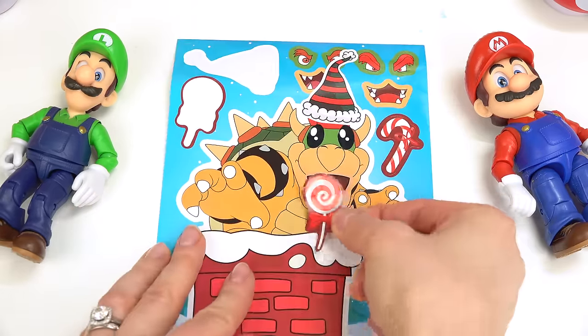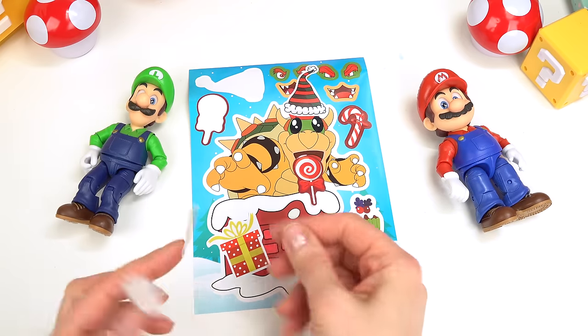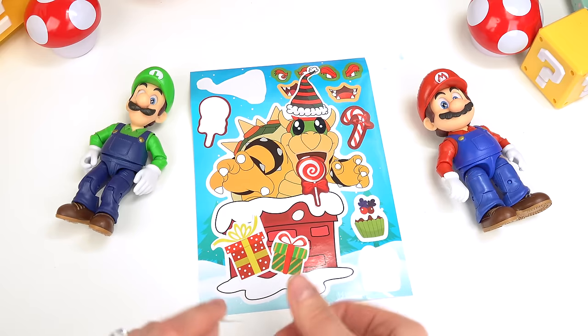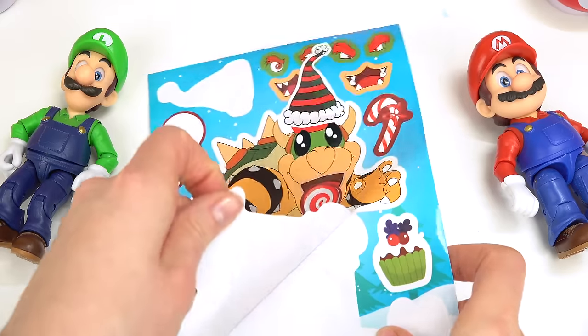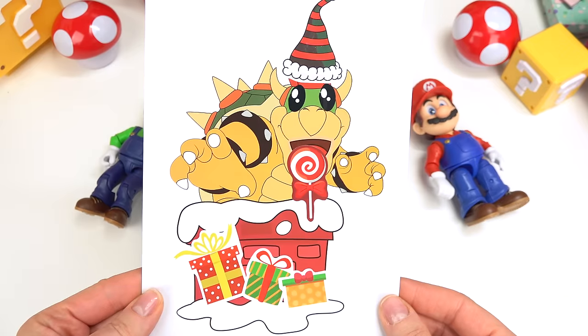We have a very festive hat and a lollipop. We're gonna put lots of presents around him because he's probably going to steal them. Oh, let's peel this one back. You kind of look happy — happy because you're stealing all the gifts!